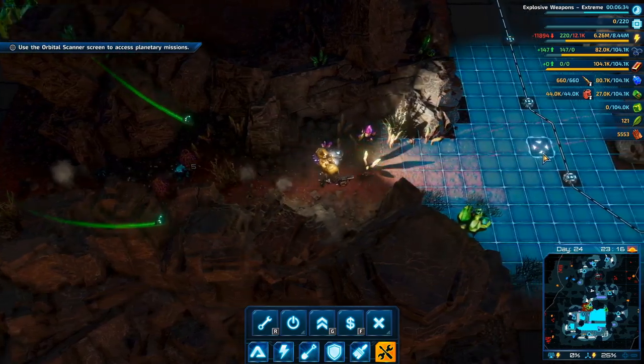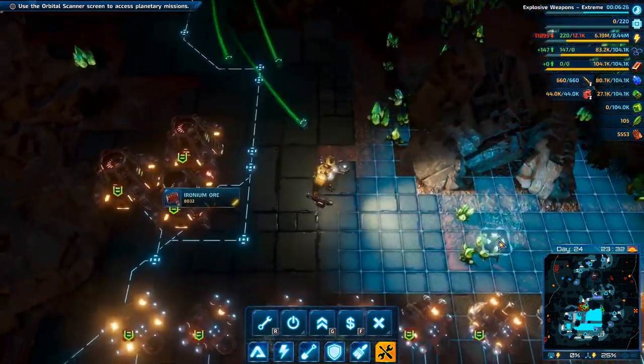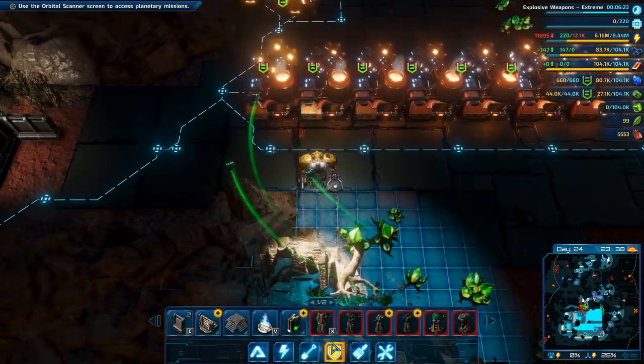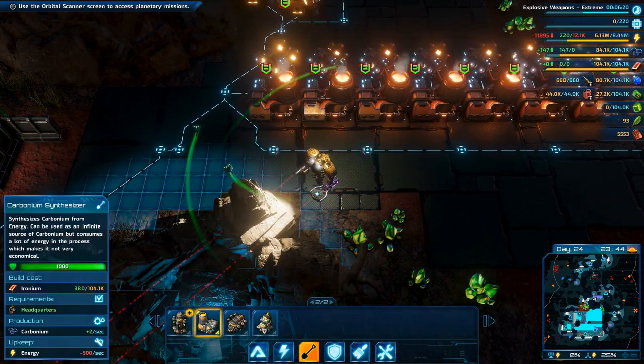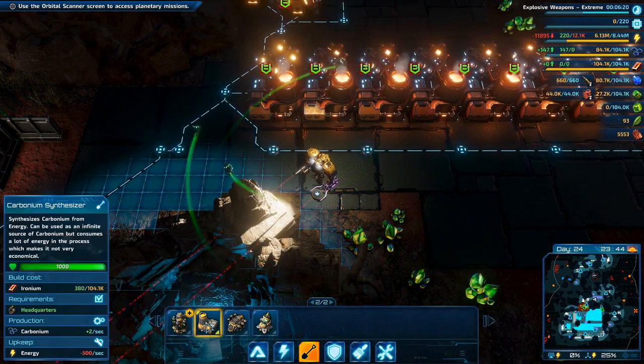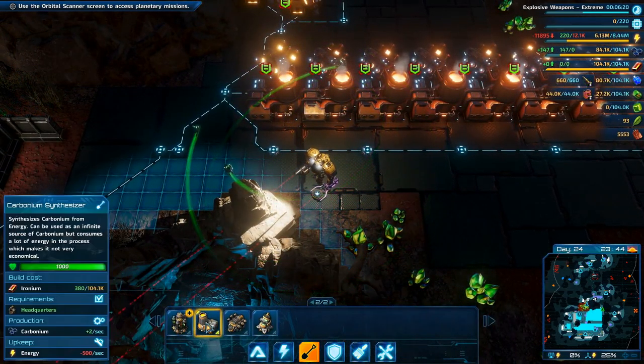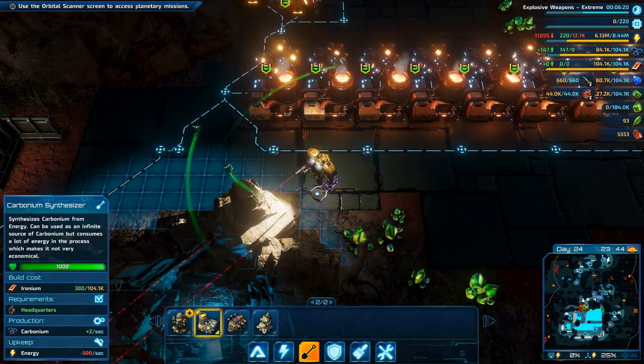I don't necessarily need the chromium — carbonium. Our base is low on power. No, it's not. Let me just do this first. Space is under attack. The ion storm is disabling our equipment. We should be generating enough power and storing enough power here to run all of the synthesizers all the time.